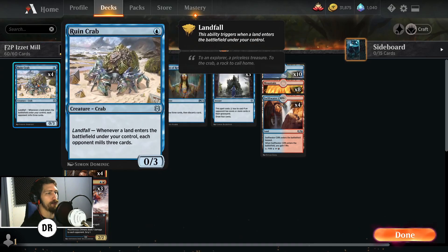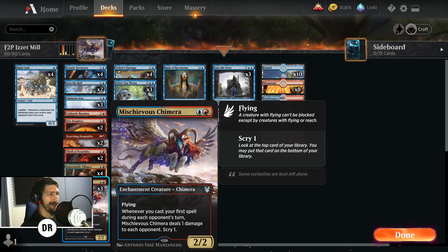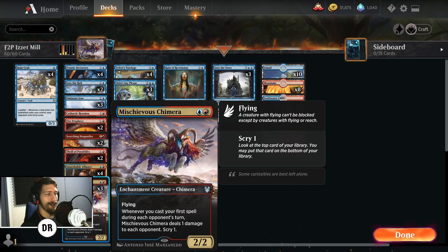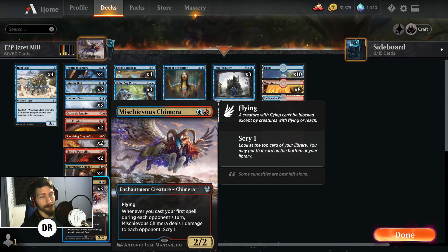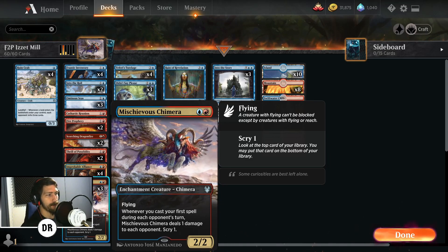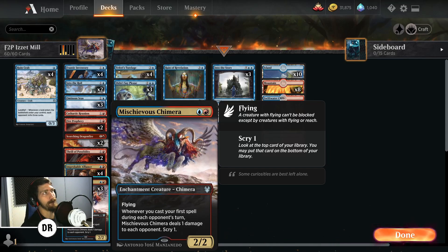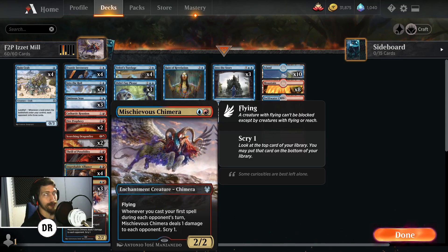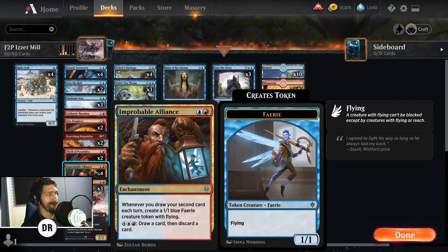This deck is based off of Teferi's Tutelage and the Rune Crab. Outside of that, we have some really fun cards you probably haven't seen anywhere else. Mischievous Chimera is a slept-on one for budget players — two mana for a 2/2 flying that reads: whenever you cast your first spell during each opponent's turn, Mischievous Chimera deals one damage to each opponent and scrys one. We plan on drawing tons of cards at instant speed on our opponent's turn, so scrying before we draw is huge. It's also a 2/2 flying body that can swing in, so you could deal three damage each turn cycle for just two mana.